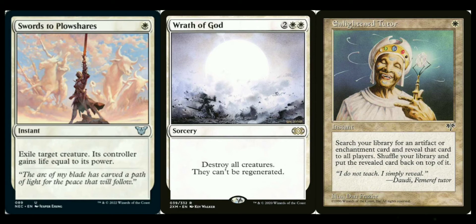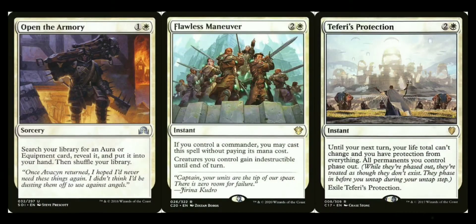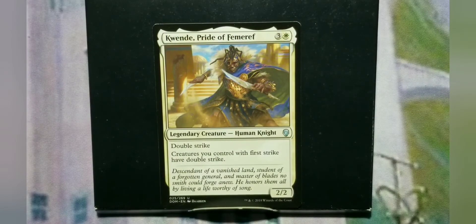For tutors: Enlightened Tutor — if you're going auras or equipment for Voltron-style equipping your Quende, Enlightened Tutor gets either one. Open the Armory is another option but it only goes after equipment. Flawless Maneuver, from Commander 2020, is free if you have a commander out and makes all your creatures indestructible. And obviously in white, Teferi's Protection is always a must. They've made white actually get some card draw in the last couple years — cards like Archaeomancer's Map and Smothering Tithe are almost auto-includes in any white deck because that's how white gets card draw and protects itself.